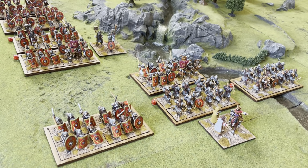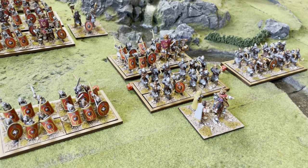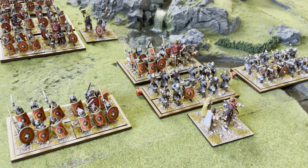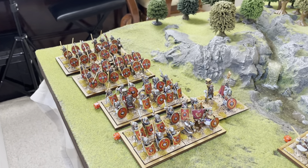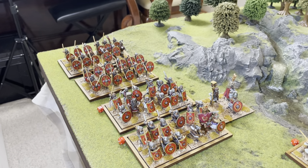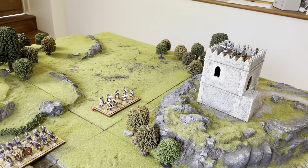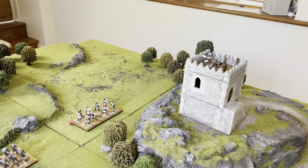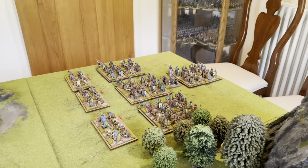We have some second century Roman forces: a small division of two units of Legionaries and two units of archers, then a second division of two more units of Legionaries and two units of auxiliaries. Under a separate independent command, we've got some light troops currently occupying the watchtower.